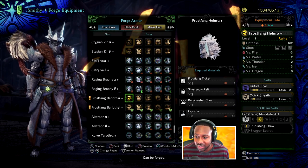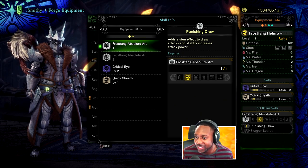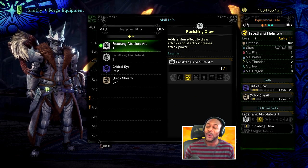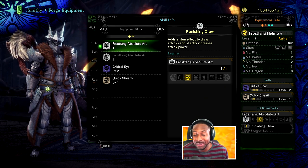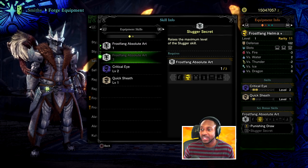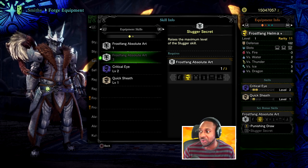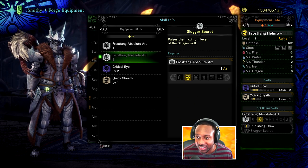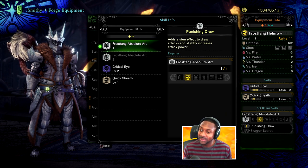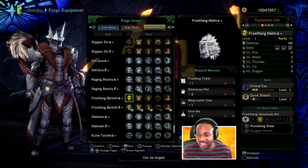Let's see what the set bonus looks like. Frost Fang — one piece adds a stun effect to draw attacks and slightly increases Punishing Draw. So with one piece you'll be able to stun on your draw attacks. Three pieces increases the maximum level of the Slugger skill, so this is going with a super crazy hammer build. This wouldn't necessarily benefit the long sword, but the one-piece bonus definitely would make Iai Slash even better.